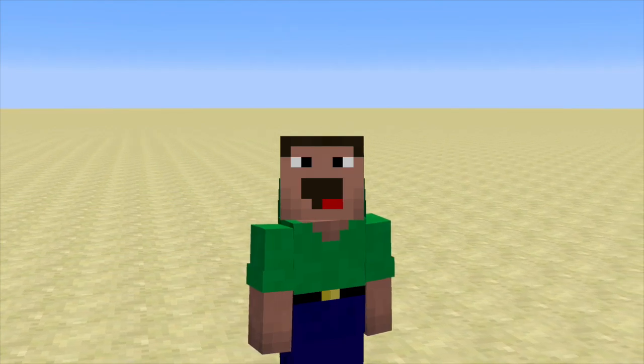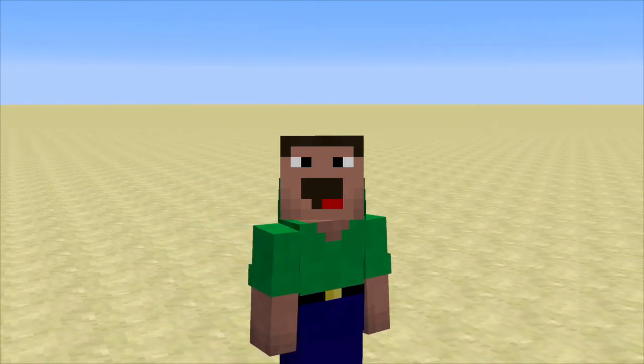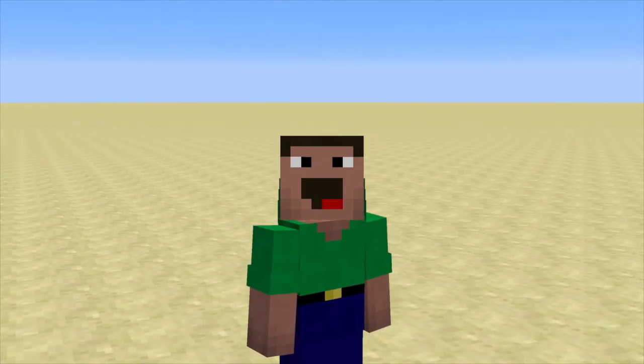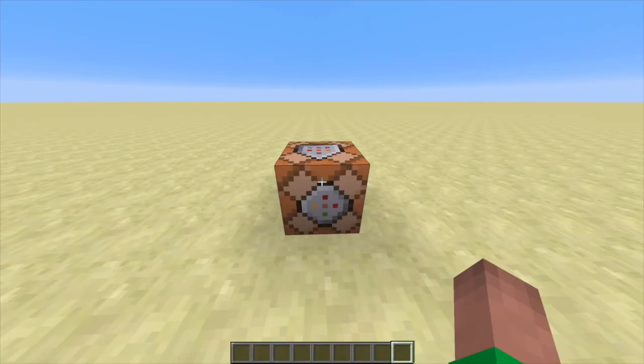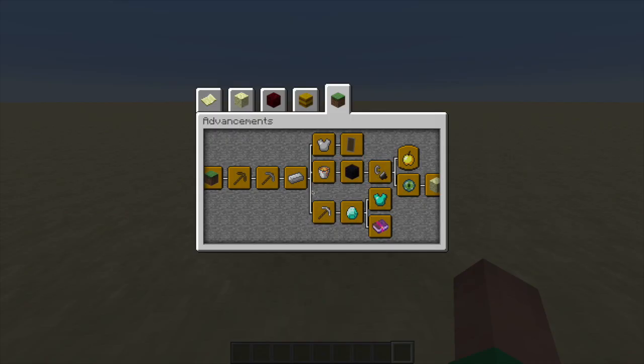Hey guys, I'm the Command Geek and today I'm starting a brand new series called Command Basics, where I'll be making a video on every single command in Minecraft. The first command I'll be covering is the advancement command. If you don't know what advancements are, they are things you get once you achieve something — for instance, melting an iron ingot or acquiring diamonds.